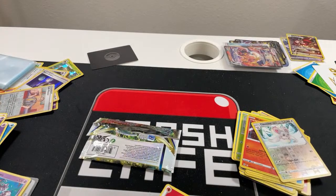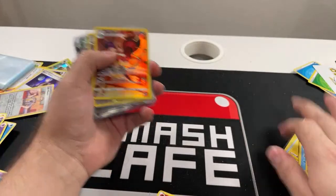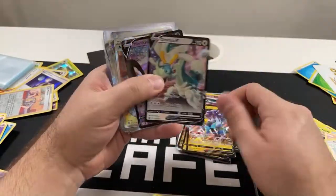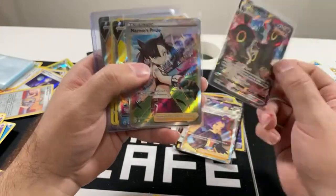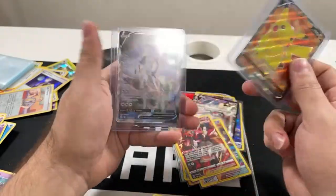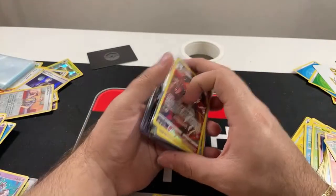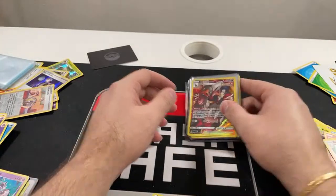Thanks for tuning in to the video — let's recap real quick what we pulled. Very very good pulls in this video! We got the Trainer Art Gallery Aradose, Dusknoir, Rapid Strike Urshifu VMAX, Charizard secret rare, Whimsicott art, Flygon, Raikou, Morpeko, Raikou, Grandpa, Mimikyu, Acerola's Premonition, Umbreon VMAX — very nice — Marnie's Pride, Aluminium V, Articuno V Gold, Houndoom, Diancie, Vaporeon, Pikachu, and — best of all — Arceus Alternate Art! This is the card I said I wanted at the start of the video. Good pulls tonight — see you guys on Sunday during the live stream. We're still doing that giveaway of mystery boxes. Thanks for tuning in and have a good rest of your night!